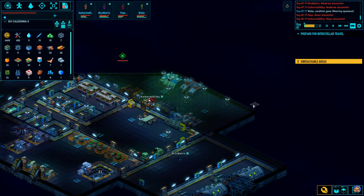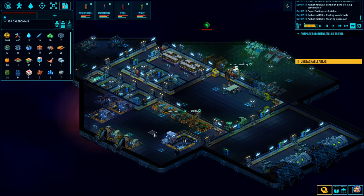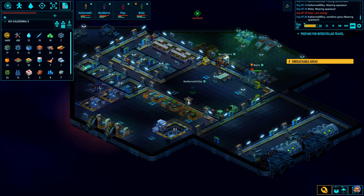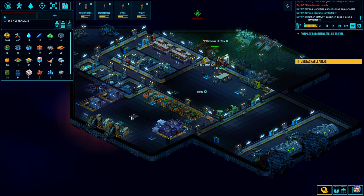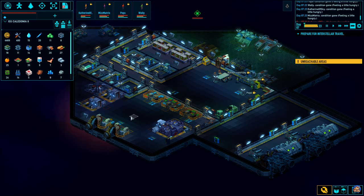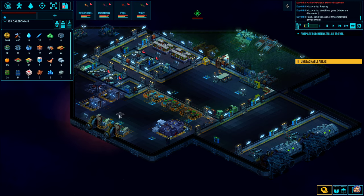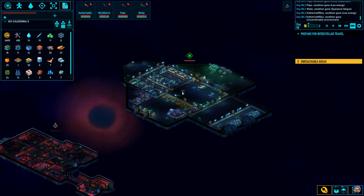We should make some steel - 20 steel plates please, so we can get enough hull plates to finish our ship. Water is going to become a problem here soon though - we only have 14 left and we're out of ice. Those pirates are a bit annoying.